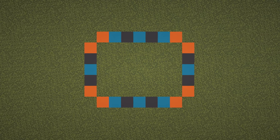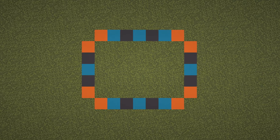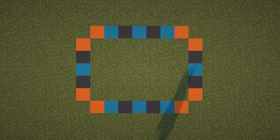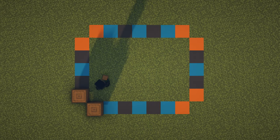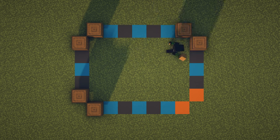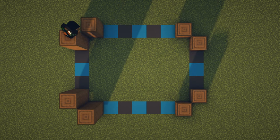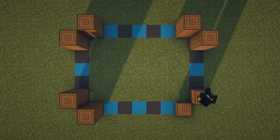Here is the size and layout of the build - it's roughly 9 by 7 blocks. The first thing we're going to do is grab our stripped spruce logs and place them on top of all of the orange blocks. Once you've got that done, you can then place three more on top of the one you already have placed down, for a total of four block high pillars.